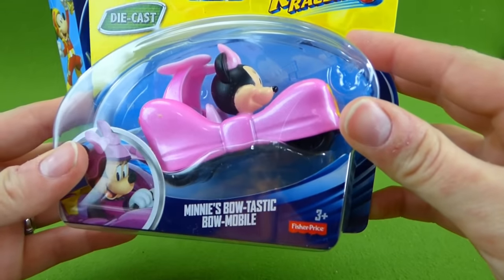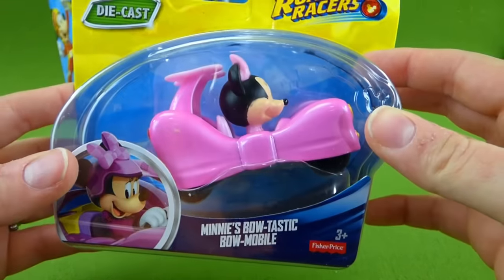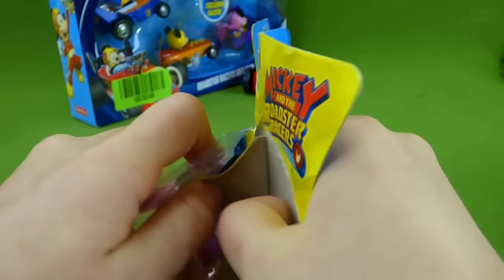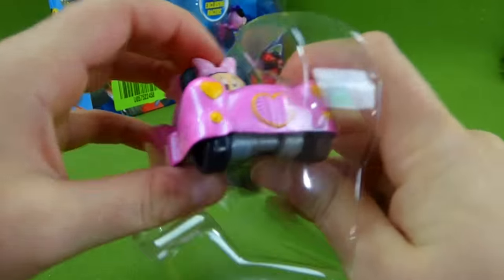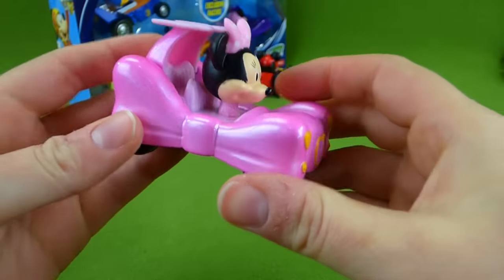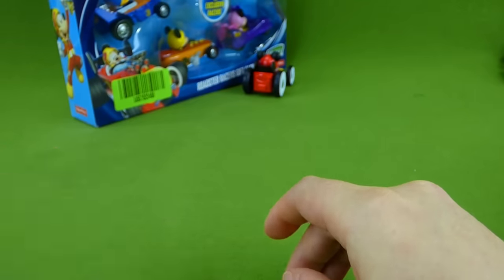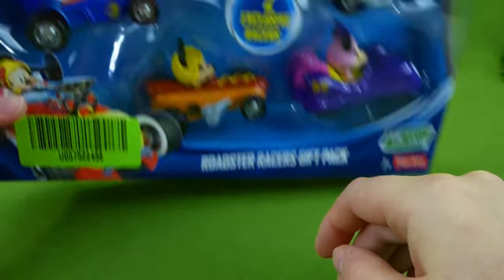And here is Minnie's new vehicle — Minnie's Bowtastic Bowmobile. Aw, it's got hearts on the front. Let's open it up. And here it is — it's shaped like a bow. Minnie's ready to race. Here we go. Don't run into Mickey! Oh, she did it! Everybody's running into everybody.